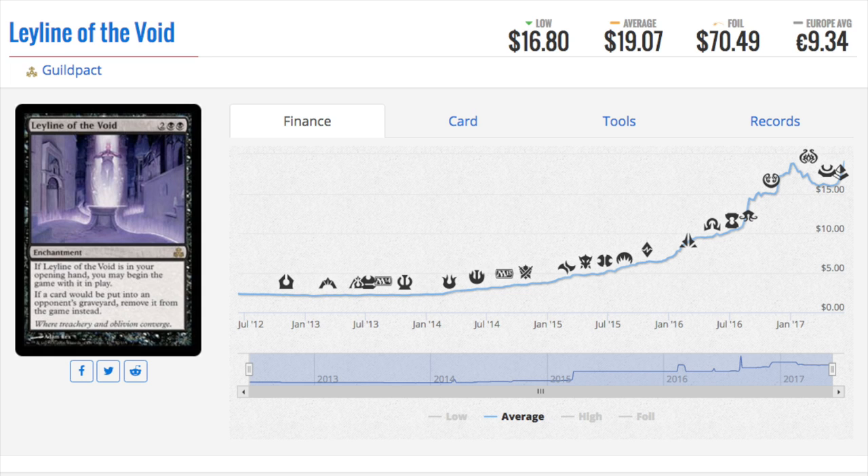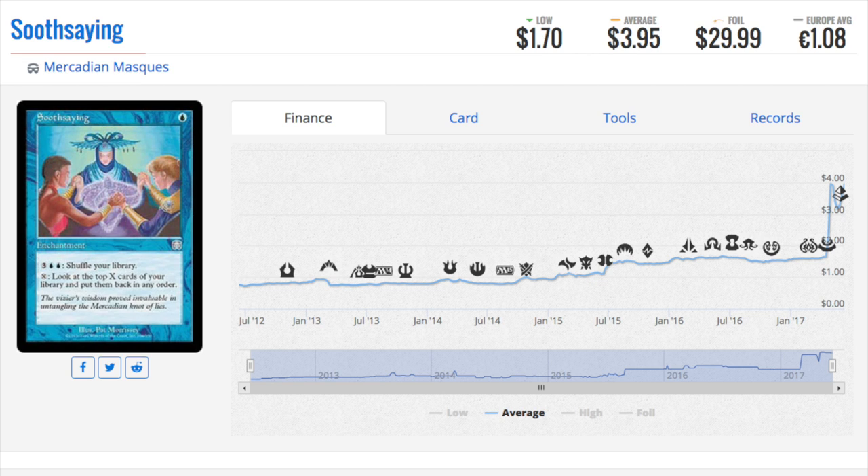There's an interesting opportunity to buy Stony Silences and Grafdigger's Cages because they were all ten-plus dollars before their reprints. Mesmeric Orb is a very interesting card no one's talking about and it's continuing to tank after being a pricey card. Sideboard cards inflate prices, but if you can get foil copies, get foil copies — it's harder to reprint. Modern Masters is an exception since foils are one per pack, but Commander and supplemental products make foil reprints very difficult. That's why you see the foil premium of around seventy percent.